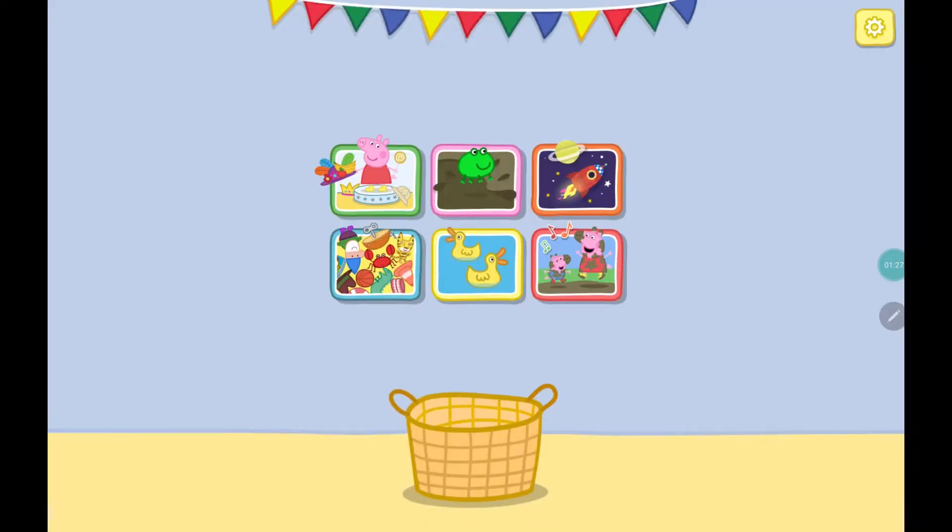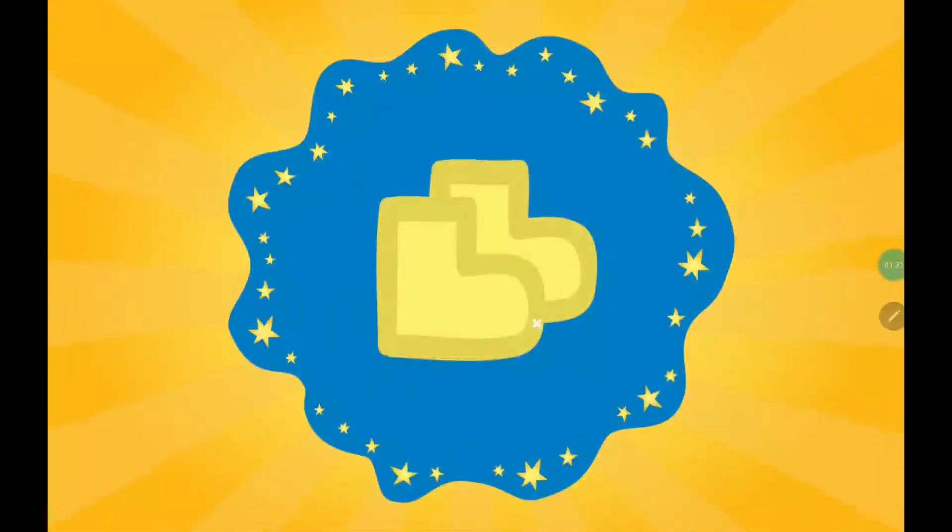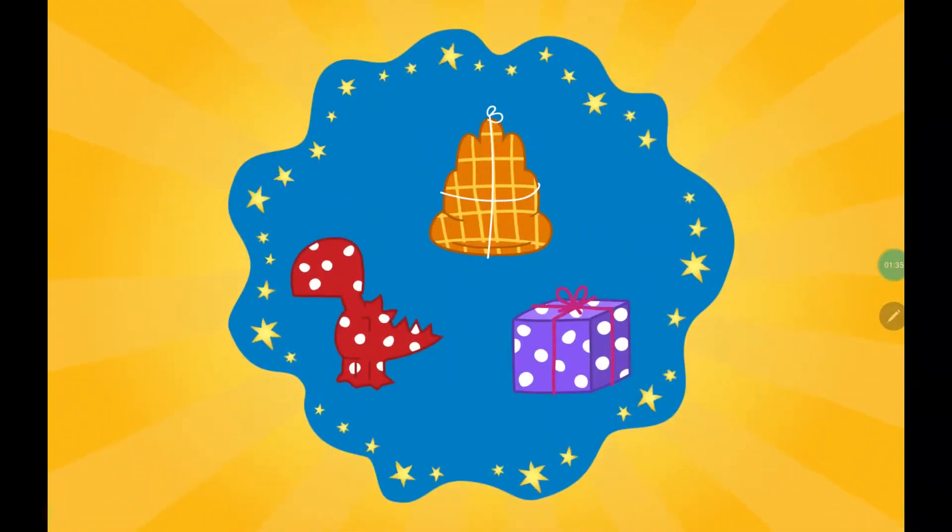Press the green... Look! There is something in your toy basket! Choose a present to unwrap.